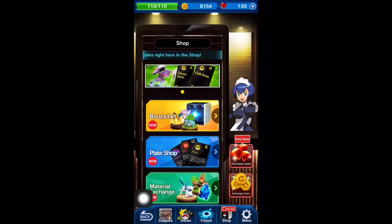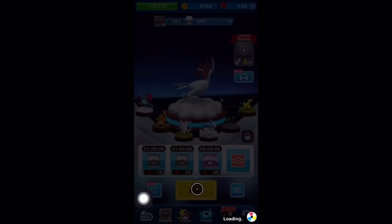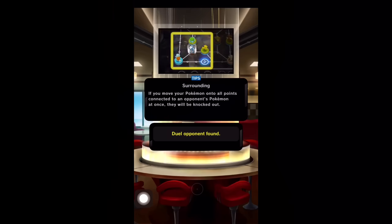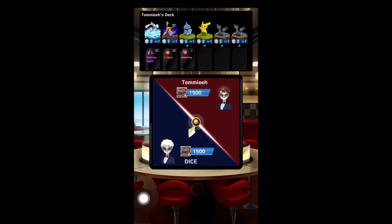Besides buying boosters and plates, now we'll move back to the main screen. Since we've gone through mostly everything you'll need to know from a beginner's standpoint on the main page, we're going to actually move right into a duel. This is a PvP real-time duel against other people. It will randomly find you an opponent that is ranked somewhere around your own level and skill.